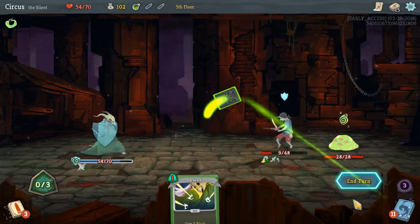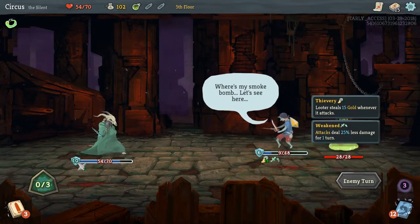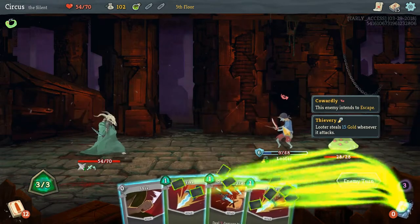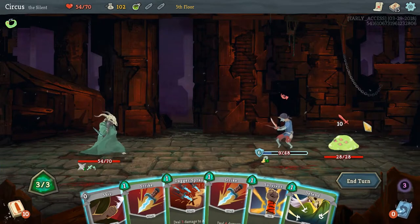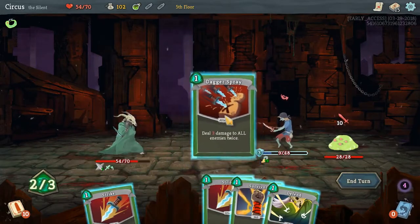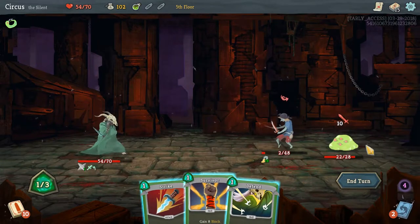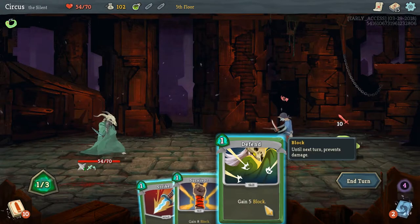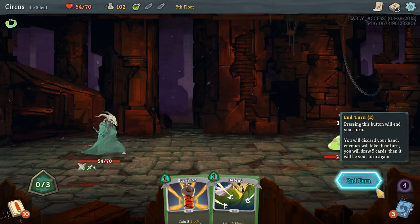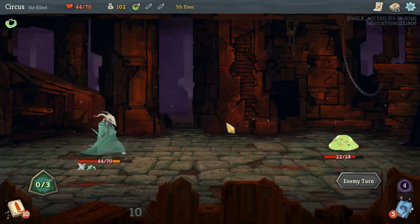Block doesn't carry over so there's no point saving it. He's going to try to run — yeah, he is. He's going to attack for 10 and the tricky decision is: do we kill the Looter and take 10 damage, or let him go? I'm not letting him go — I want my gold back! I probably could have poisoned him; poison is just damage over time as in most games.